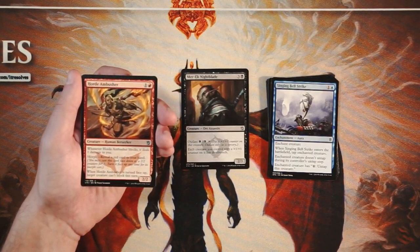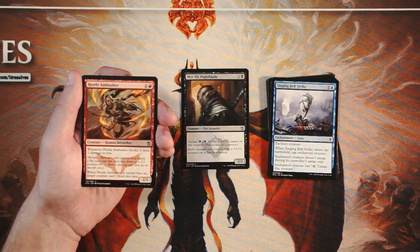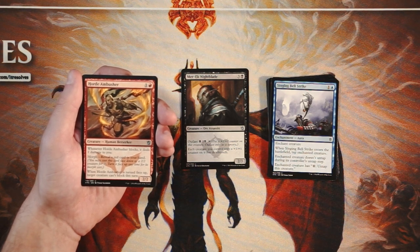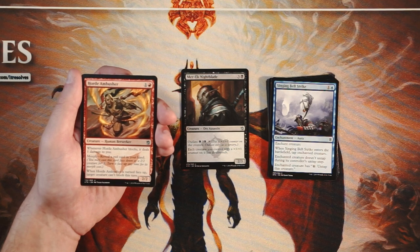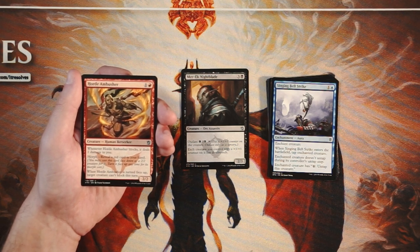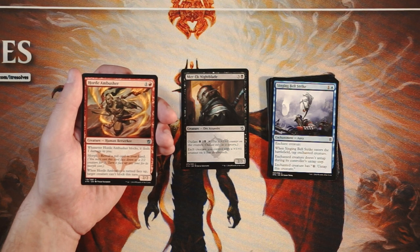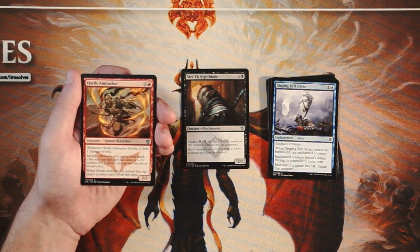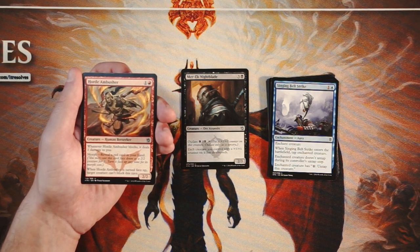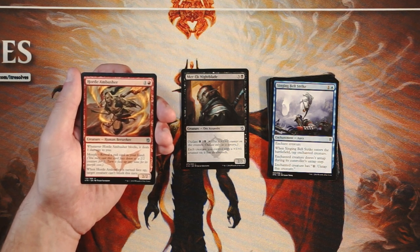Horde Ambusher is a 2/2 for one and a red. When it blocks, it deals one damage to you. You can also morph it for three, then turn it face up by revealing a red card in your hand — when it turns face up, target creature can't block this turn. This encourages aggression since you don't want to block with it. Morphing and flipping it can prevent a blocker for your other attackers. I like it, but it's not amazing — to morph it costs three, so it's behind on power-to-toughness. I'd rather take the Nightblade.